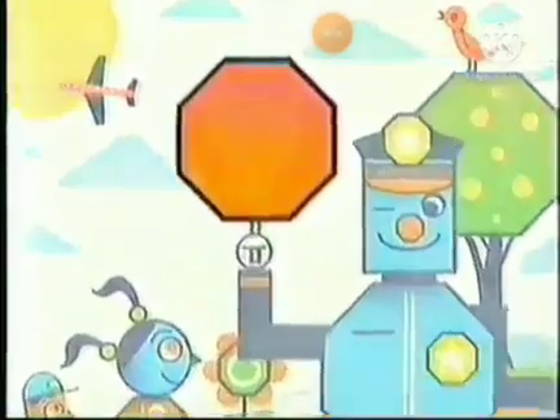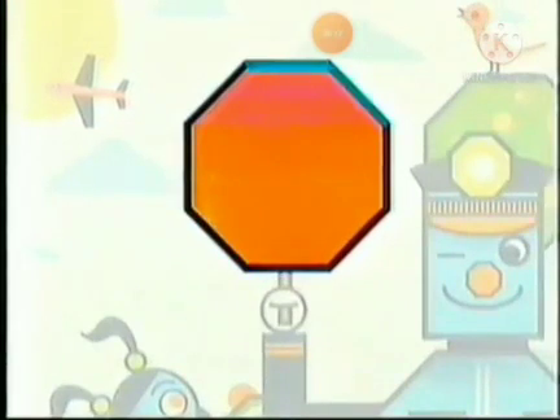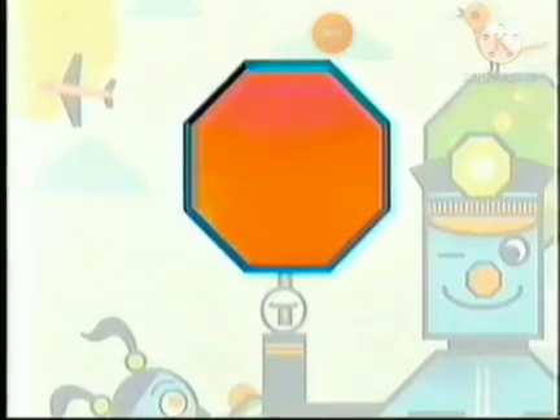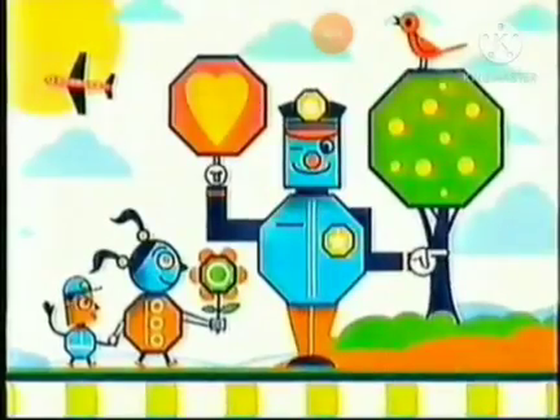Octagons are shapes with eight sides, like this side. One, two, three, four, five, six, seven, eight. That's one octagon, but where are the others?